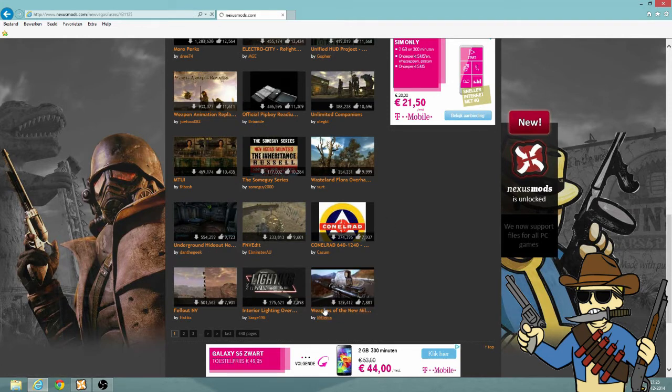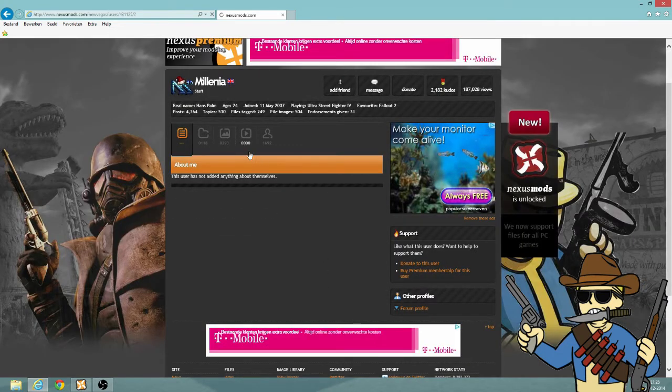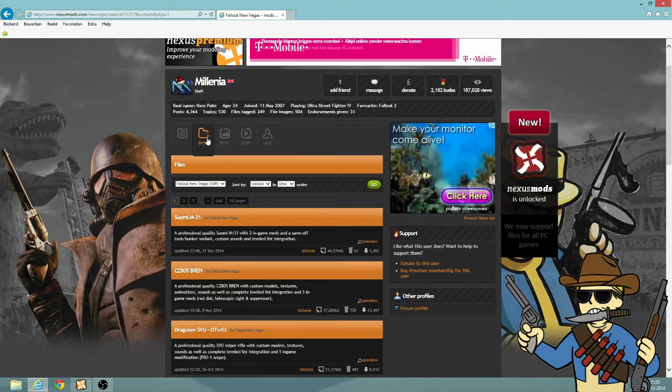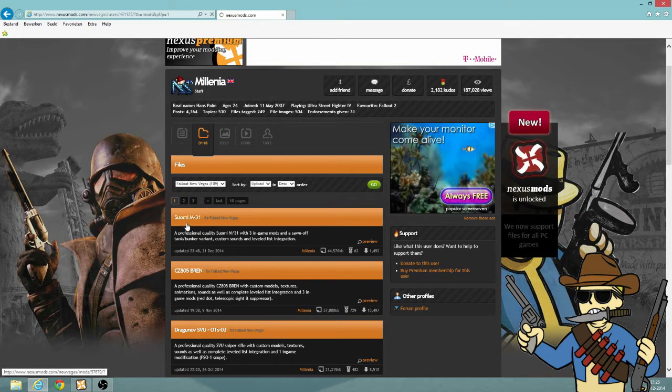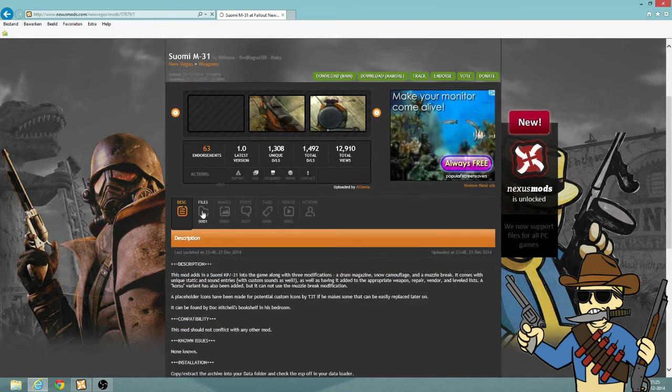Weapons of Millennia — let's go to Millennia. I really want to show you this. I think yesterday he added a new weapon. I still need to test it, but maybe tomorrow I'll do a livestream. Let's go to that weapon. Suomi — I think it's maybe Swedish or something, I really got no clue.